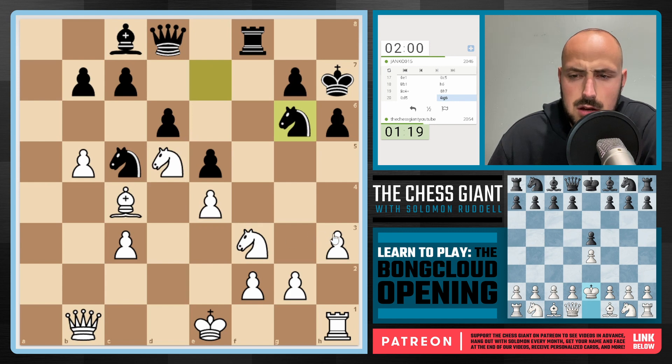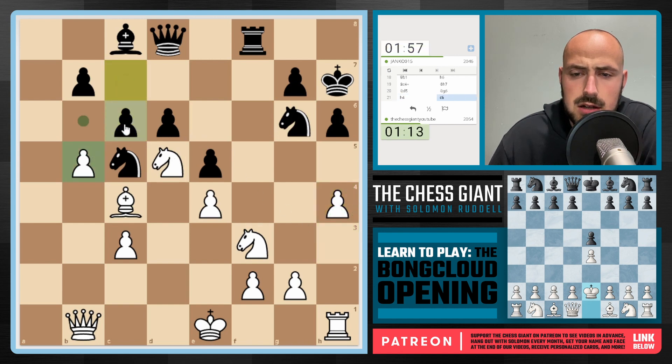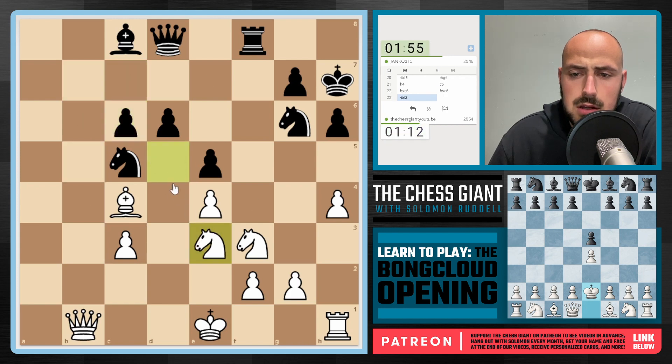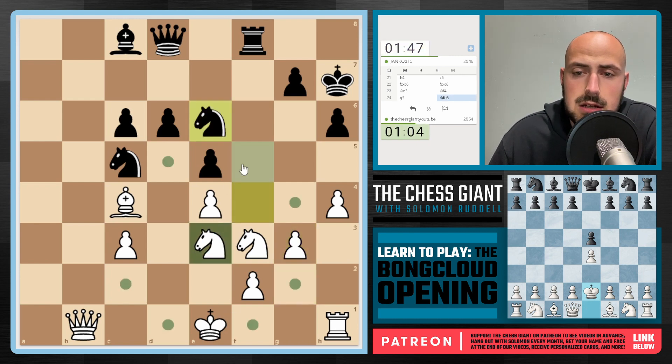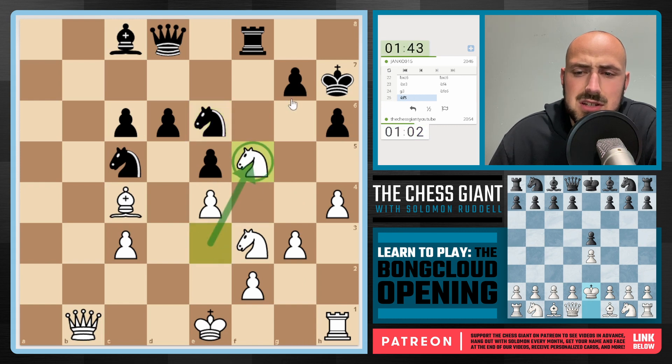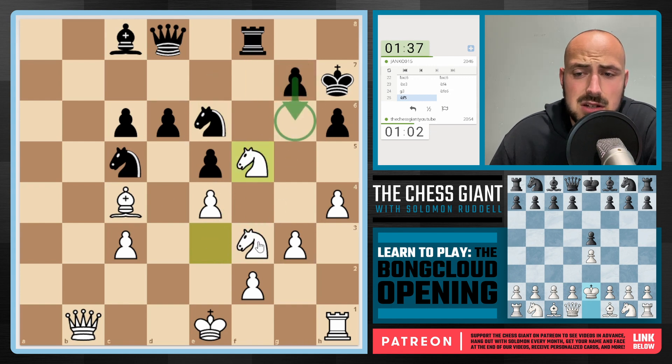Knight g6 is now seen. In that case, let's play h4 now. c6 is seen. Let's bring this Knight back to e3 — bada bing, bada boom. Knight f4 is played. We can play g3, trying to figure out where this Knight is going to go next. Knight e6 is seen — okay, Knight f5, looks active. I'm less doing this to be active; I'm more just worried about my Knight on f3. Of course g6 is now an option, which isn't the funnest for us. So g6 is played now — I'm trying to see if I'm just losing this.